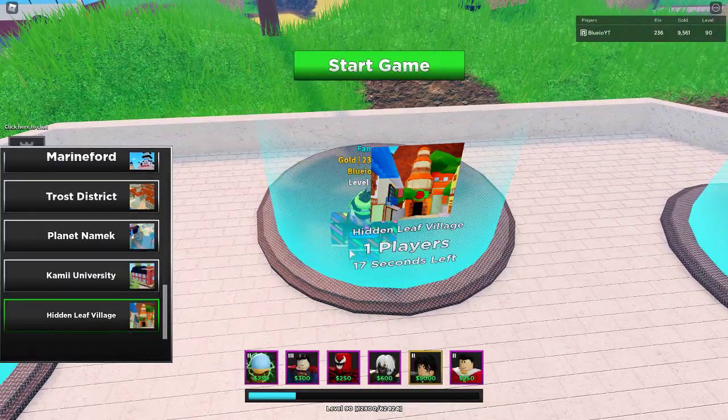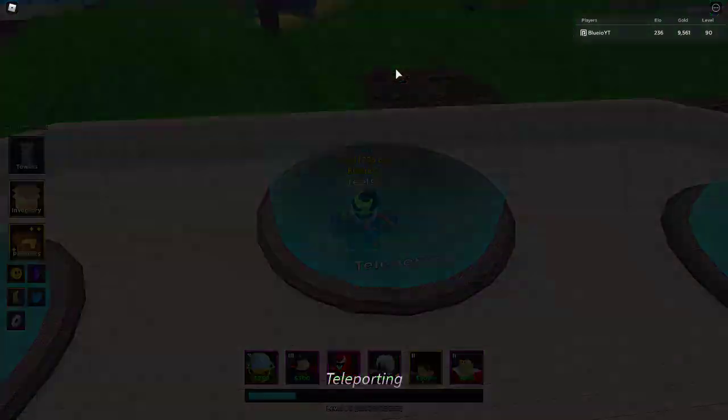Let's go to the new map Hidden Leaf Village. You will need these towers — you can switch one tower, but I don't think it makes a big difference. Moves On is really good to have in this, so let's teleport.